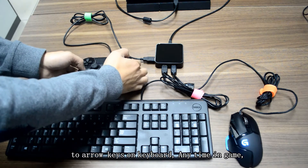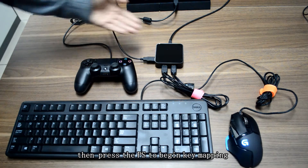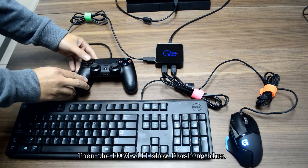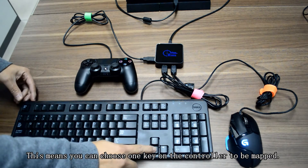Anytime in game, just press Share and Options on your controller to enter config mode. Then press PS to begin key mapping. The logo will show flashing blue, which means you can choose a key on the controller to be mapped.